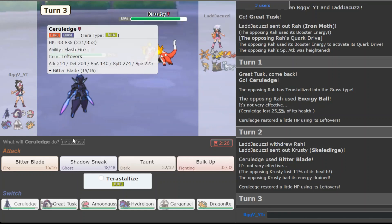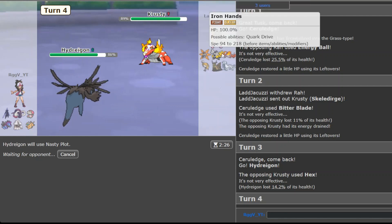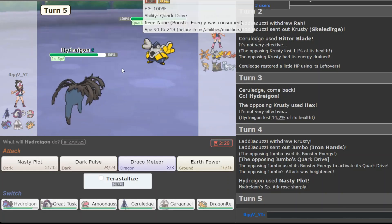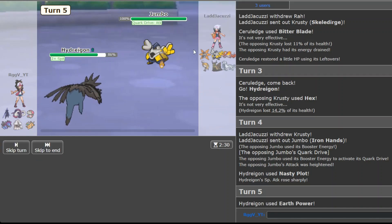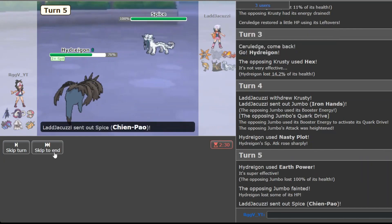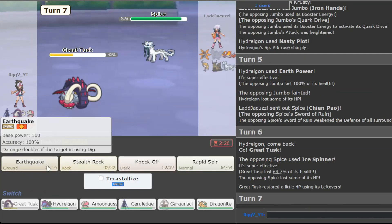Skeledirge was his best play. I don't want to deal with that so we go here and click Nasty Plot - I believe Nasty Plot is our safest bet, I don't think he's gonna stay in. He's probably gonna bring the Walk-In here. Oh, Iron Hands - do you have enough hands? You don't have enough hands for this because he already Tera'd his Iron off. Yeah, that was an early Tera, that was so bad. Earth Power kills 100%.